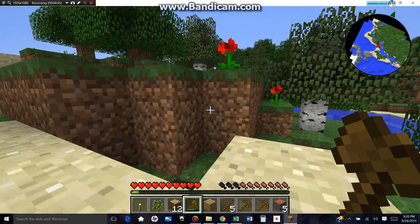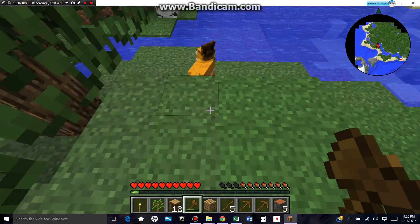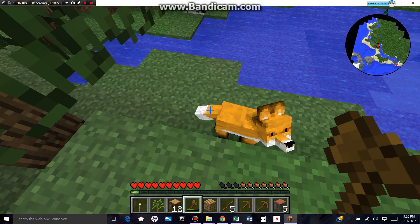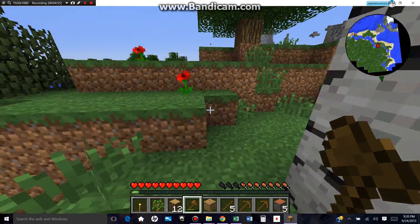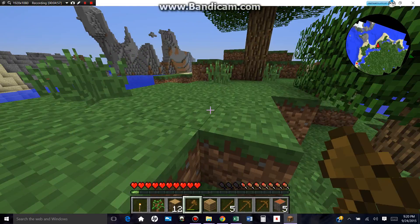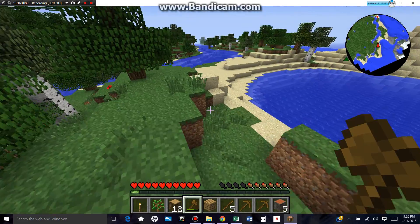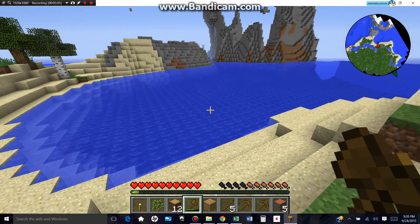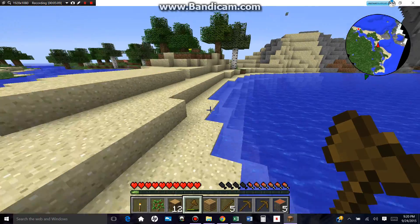Ooh, there's a fox. They won't hurt you unless you hit them, so they're basically the wolves of mod creatures, and that's what I love about it. I say we should make our base over here — on that mountain will be good, since it's near here and all that.